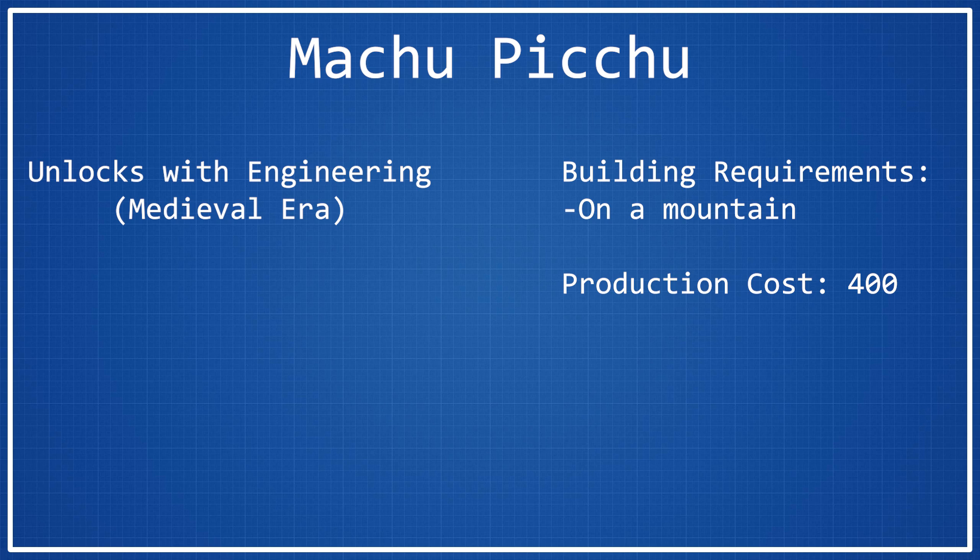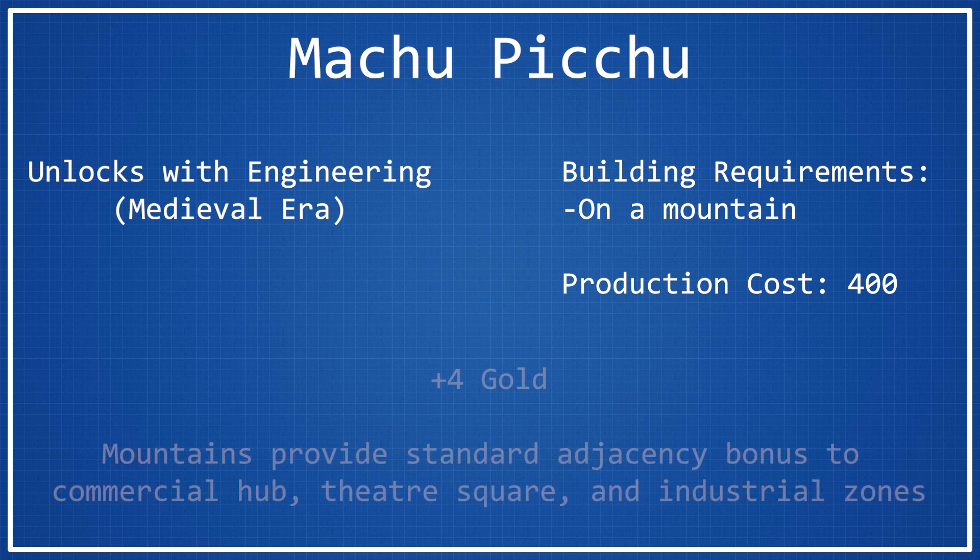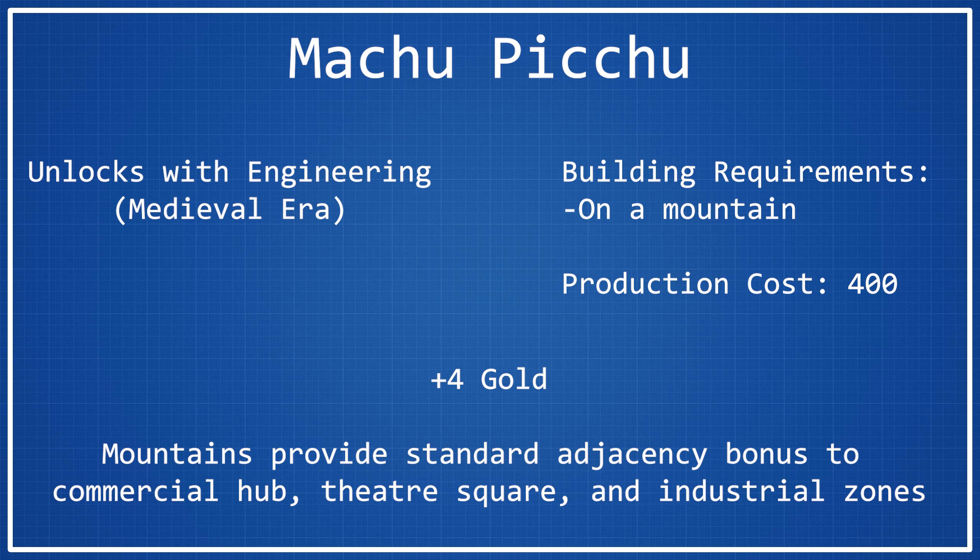As far as the bonuses from Machu Picchu are concerned, they are fairly straightforward and simple. The first one is just straight up plus 4 gold per turn. Plus 4 gold per turn is pretty decent — it's not really that insane. I think a market gives plus 2 if I remember correctly. But plus 4 gold, it'll stack up over a large number of turns to give you a decent gold boost, so that part is at least good.